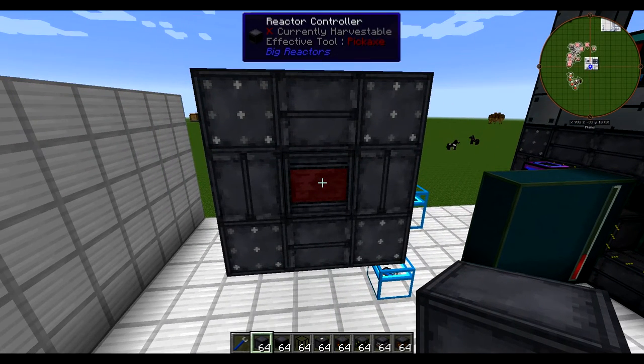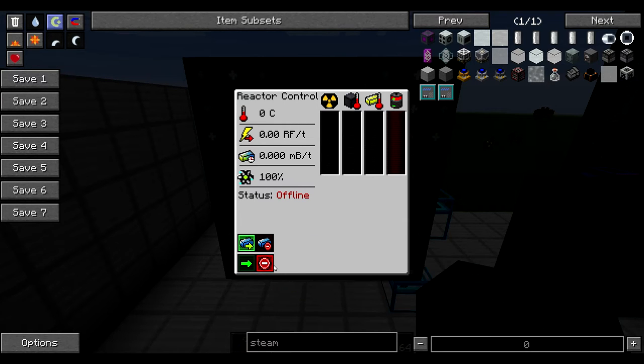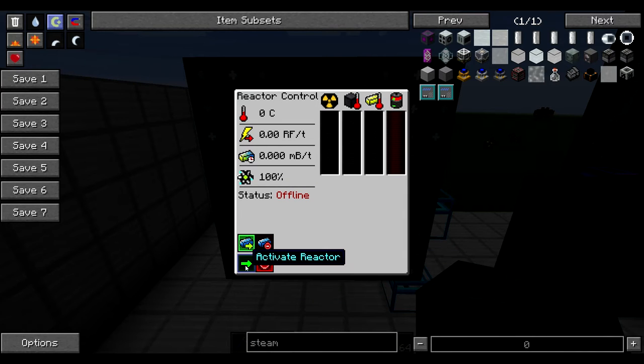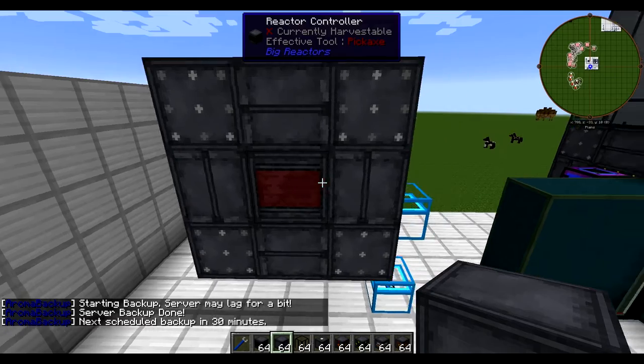The reactor controller is now red. Let's go ahead and click on that and take a look at the GUI. First thing, you'll notice that the status is offline. The deactivate power is highlighted in red, and next to that we have the activate button. If we activate this, it tells us it's online, but nothing happens — obviously we didn't put fuel in there, so let's fix that situation.